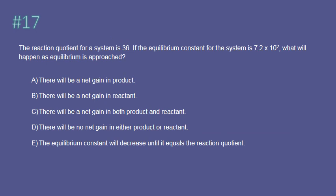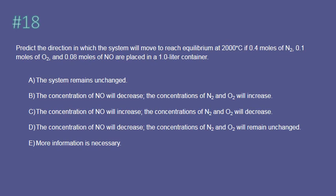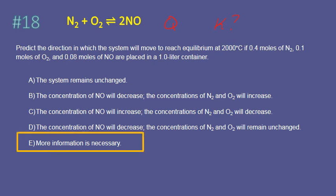This problem asks us to compare Q versus K. Q is much smaller than K, so the reactants are smaller than products and the shift has to be towards products. If Q is less than K, the system shifts to the right. For another problem, I calculated Q but couldn't determine the direction without a K value, so more information is necessary to solve that problem.